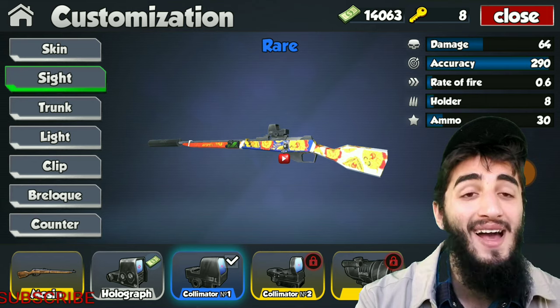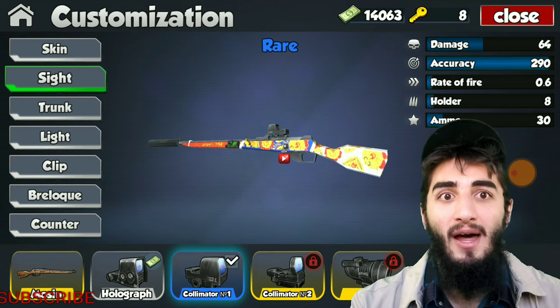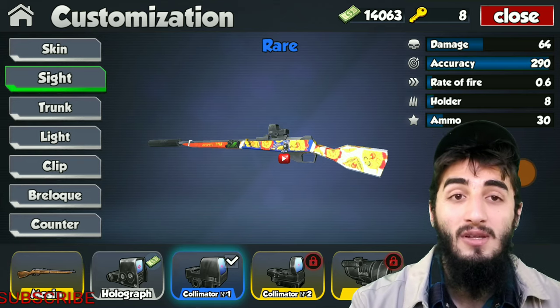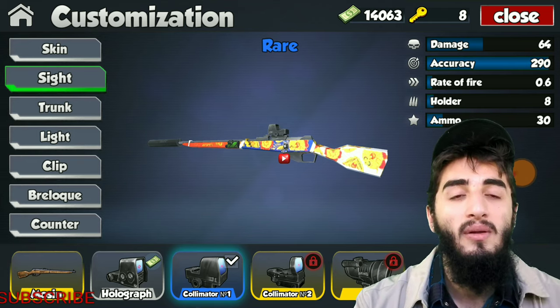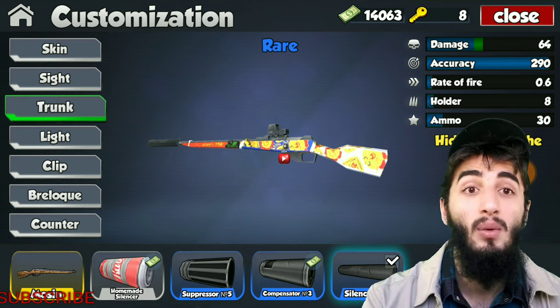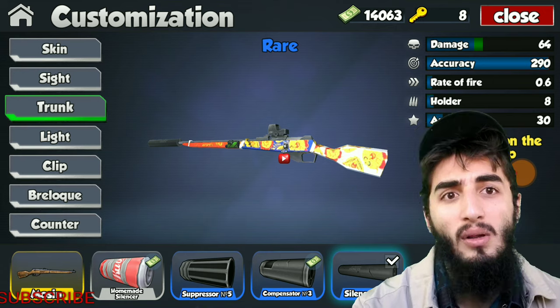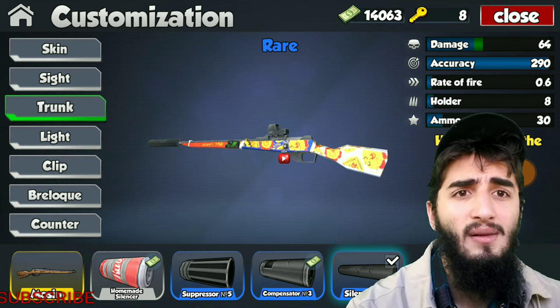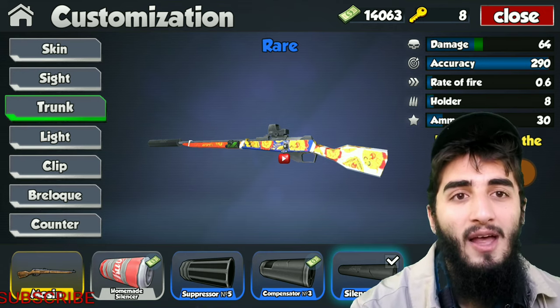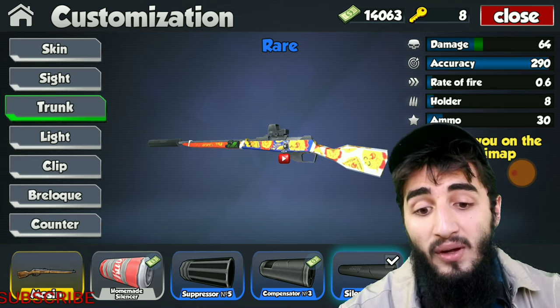Moving on to sights — the best sight without any question for this weapon has to be the time foresight. Absolutely amazing. You can use this weapon as a sniper rifle and also as a regular hip fire weapon, which is absolutely phenomenal. No other sniper rifle has this option, so the time foresight is definitely the way to go. If you can't get it, you can obviously use lower-level, cheaper sights — legendary sights can be expensive and difficult to get.